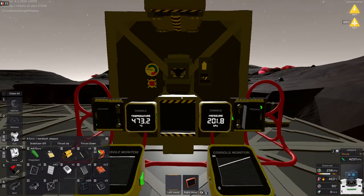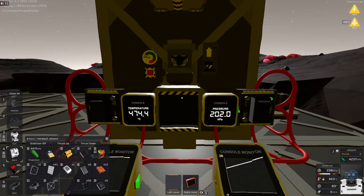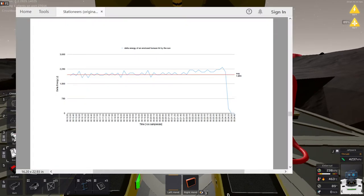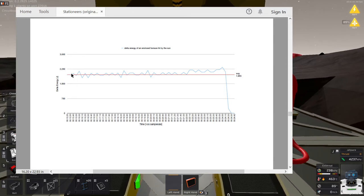I prepared a little measurement. I measured energy change in intervals of 10 seconds. The average change is 1,963 per 10 seconds, which means approximately 200 joules per second is added to the furnace.